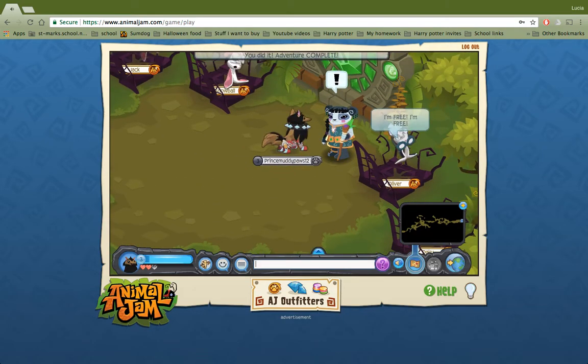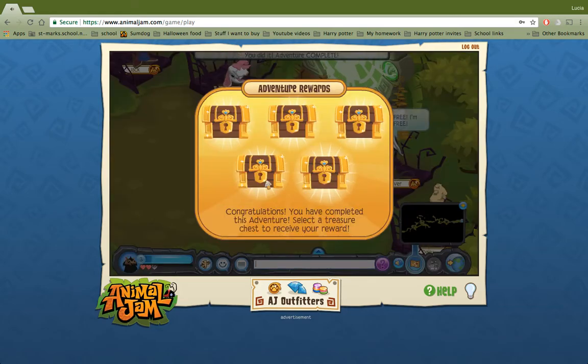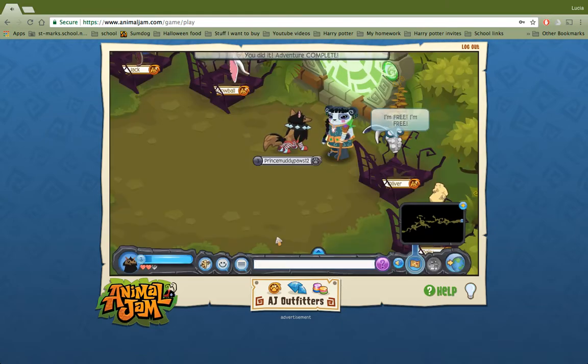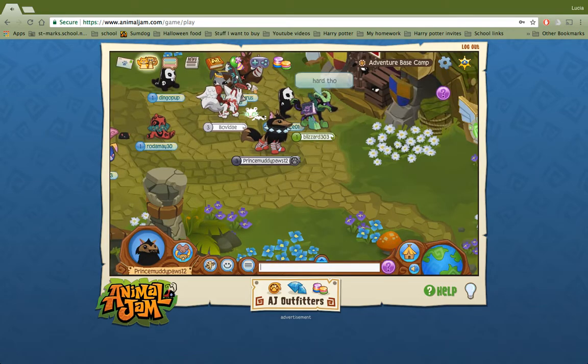Lisa comes back and says 'great job.' The prizes include gems, a wheelbarrow with carrots, a statue of a bunny with leaves around it, a sign you might have seen at the entrance to Bunny Burrow, and a fifth prize I can't remember. That's the carrot wheelbarrow. Then you go back through the adventure portal and come out at the adventure base camp.